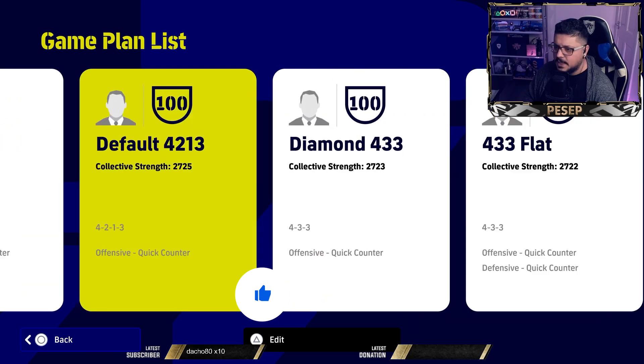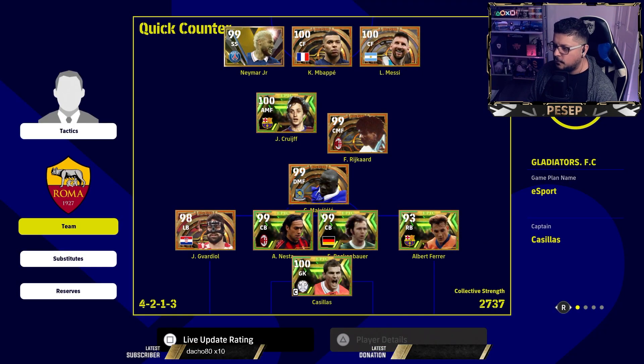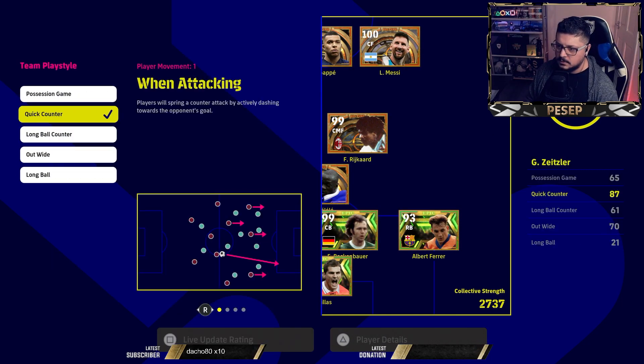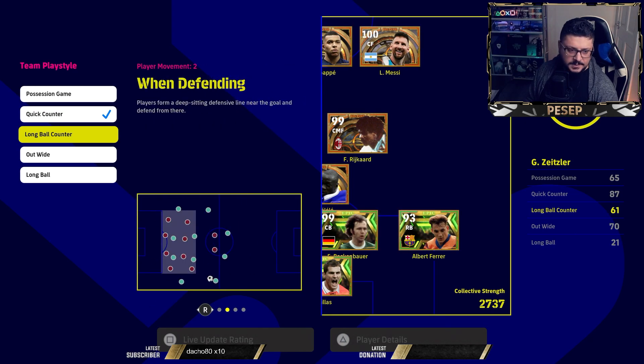The 4-3-3 variation and three-at-the-back variation. Let's start with the 4-3-3. You can go with the classic 4-2-1-3 — nothing unusual, you see that all the time. The mistake a lot of people make is choosing between quick counter and long ball counter. If you flick this setting it tells you how the team reacts — let me put that out of the way before we get into the other formations.